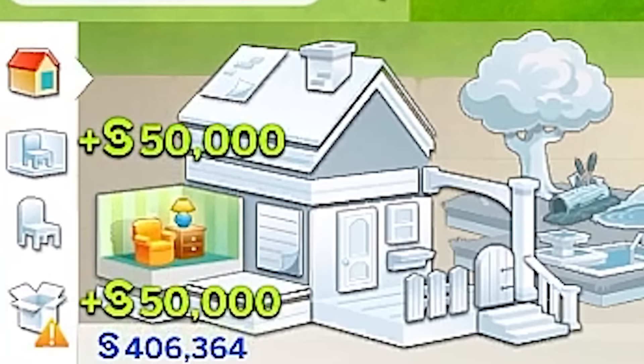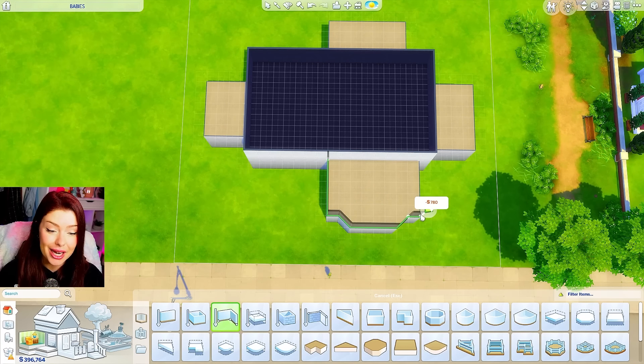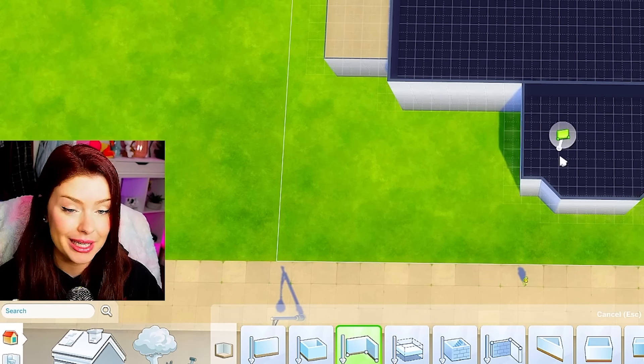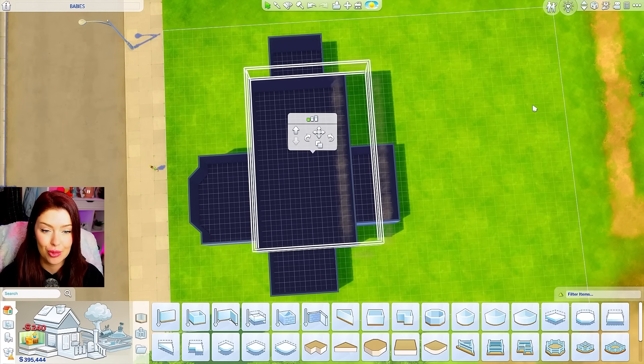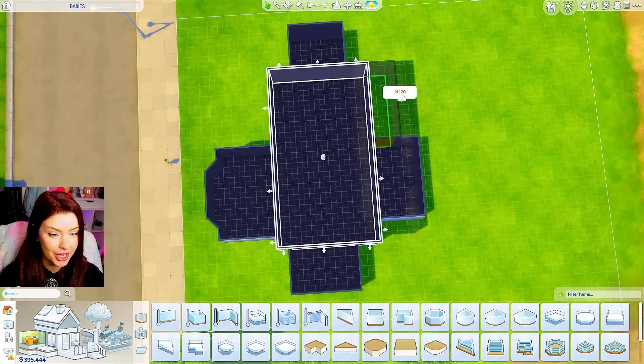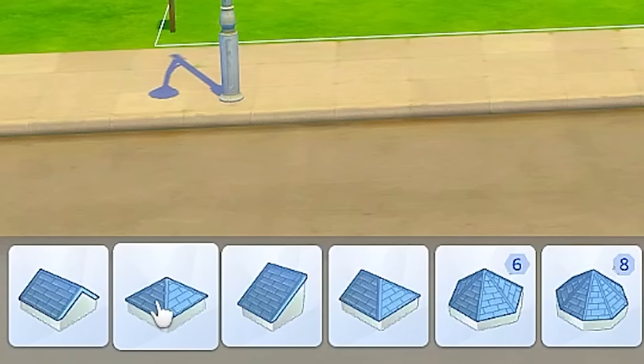This is most likely going to be a two-story home. We're gonna have at least seven bedrooms in here — every baby is gonna have their own room, plus we obviously need a parent room. And that means we're gonna need multiple bathrooms, so I'm just trying to make sure our shell is big enough to start. So for now, our shell is looking something like this.